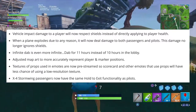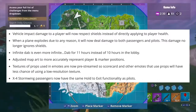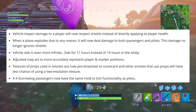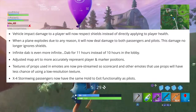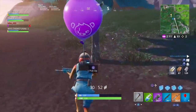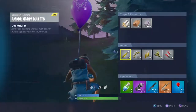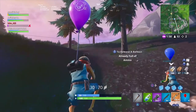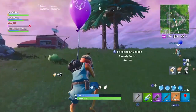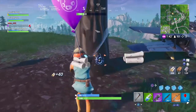The infinite dab emote is now even more infinite — 11 hours instead of 10 hours in the lobby. They also adjusted map art to more accurately represent player and marker positions, and textures of props used in emotes now pre-stream so scorecards and other emotes that use props will have less chance of showing a low resolution texture. X4 Stormwing passengers now have the same hold-to-exit functionality as pilots. Other than that, there are just some basic bug fixes — some funny ones like fixing the glider and umbrella no longer appearing sideways when dropping from the battle bus, some plane damage fixes, zipline stuff, and boombox stuff.